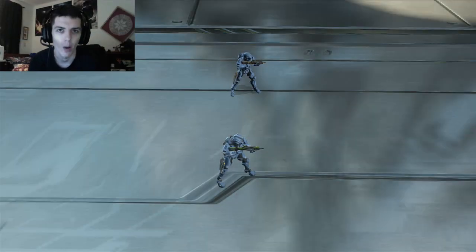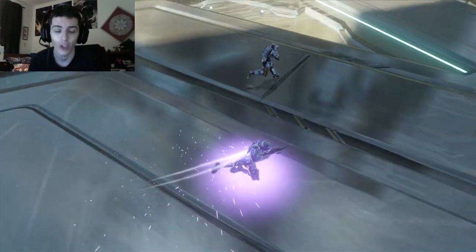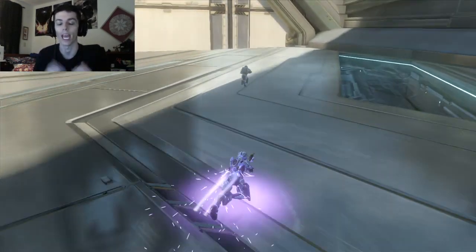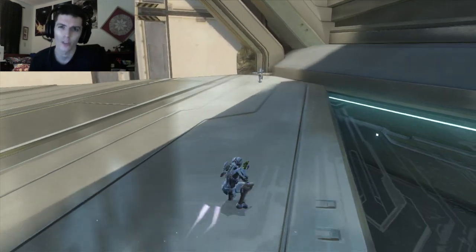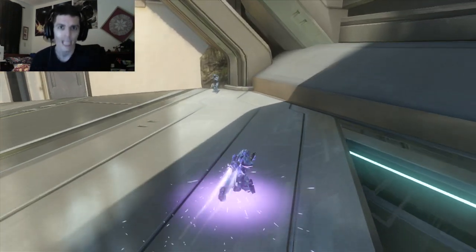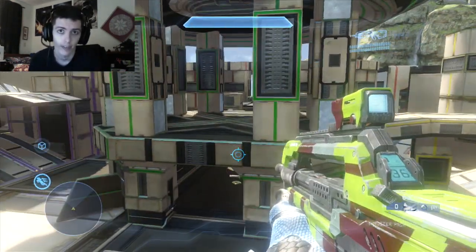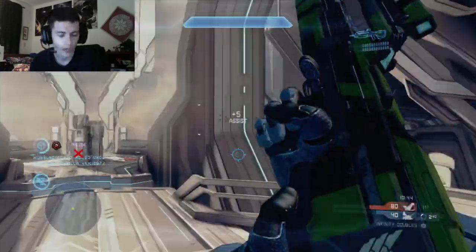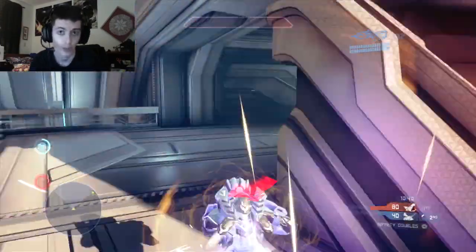So up until this point in the video, I've clearly shown you that the thruster pack does not aid in you covering a distance more quickly from point A to point B more than the Spartan's normal sprint does. So if sprinting supersedes the power of the thruster pack in terms of distance covering, then how is the thruster pack actually useful and why should you use it? To truly understand this, you're going to have to see me actually use the thruster pack in matchmaking.